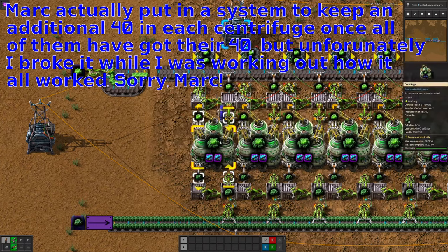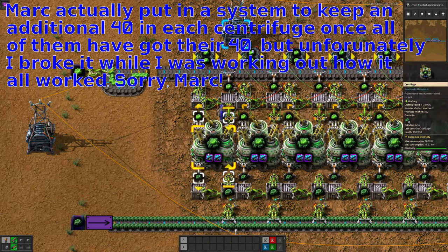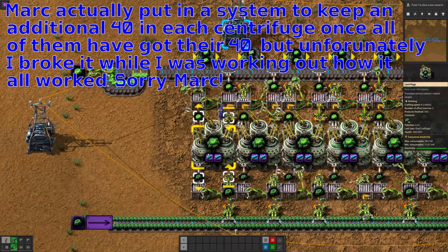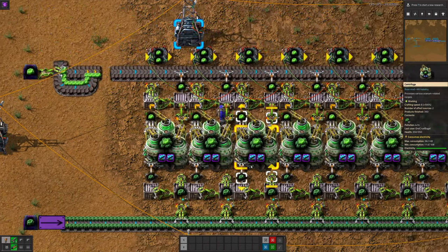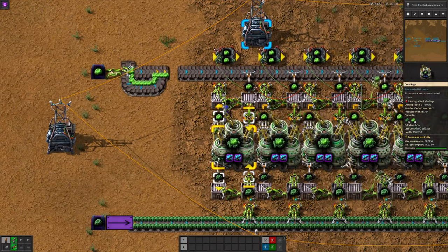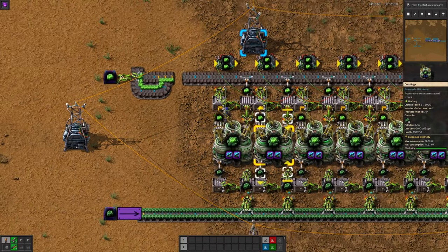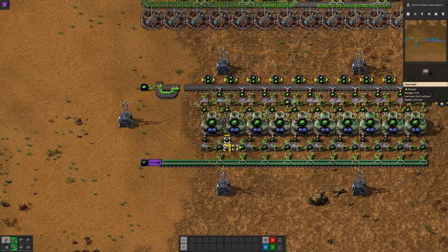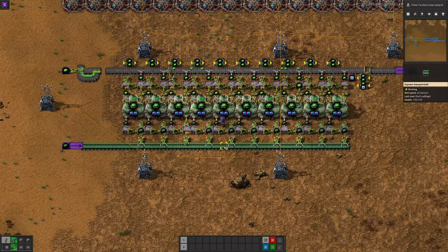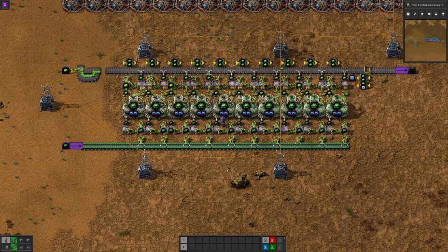Another possibility would be to put an additional 40 in and have this load up to 80 instead of 120 — the machine could run all the time. Whether that's preferable is open to debate. But this is a very clever system that prevents you building up to 120 before feeding onto the next centrifuge or to the output. It's alarmingly intricate, and we'd probably never use a system like this in an actual game of Factorio, but as a thought experiment and a way of showing off, I think it's quite impressive.